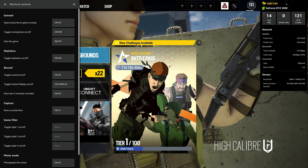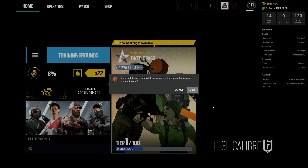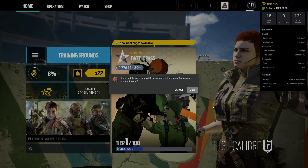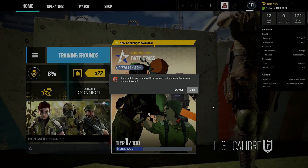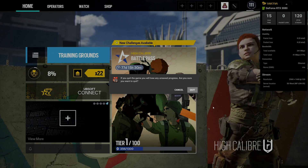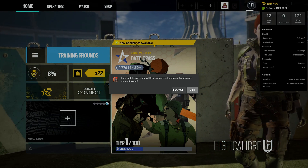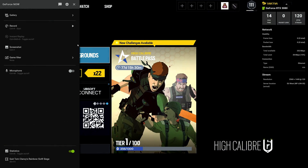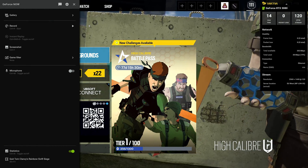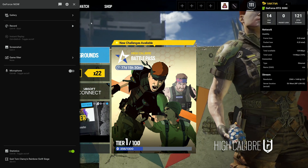There's also ALT+F4 to quit the game, which will present you with a quit prompt. When you want to quit, just make sure you've actually saved the game and that it has auto-saved, because you obviously don't want to lose your save. It happens to the best of us.